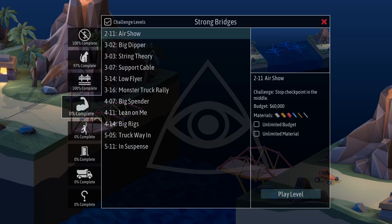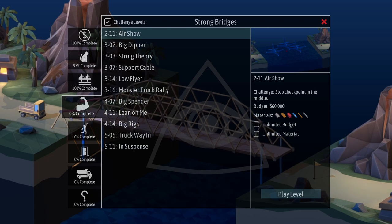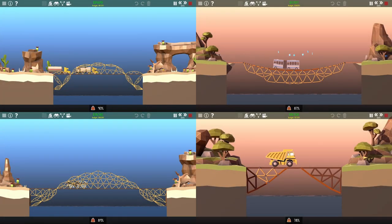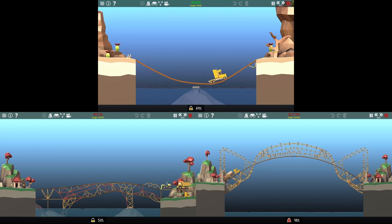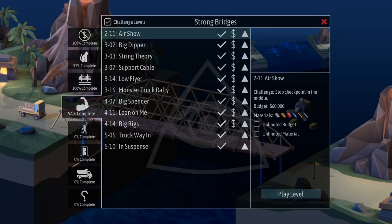We follow that up with a repeat category, strong bridges, which involves exactly what it sounds like — building strong bridges. We start off with some weirdly shaped bridges that need to be well-supported. These levels don't allow steel, so we have to rely on really good wood and road supports. Then we have the hard levels. The bottom two levels were over budget for their normal versions, and these are even more difficult, so they will once again be over budget here. We finish the strong bridges category, though the last two levels were over budget.